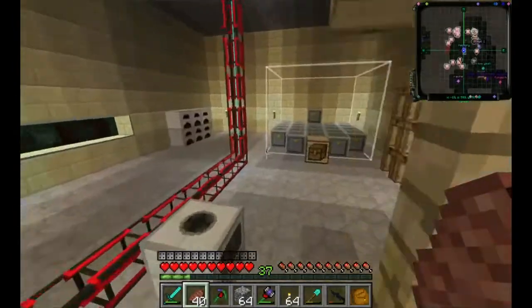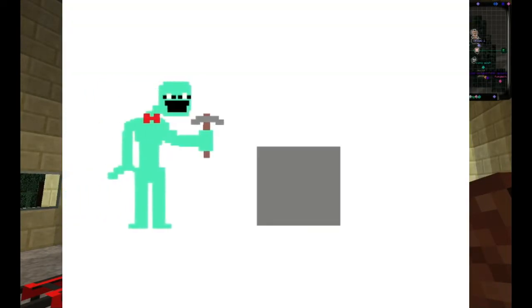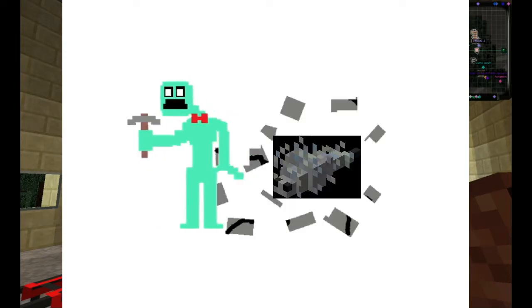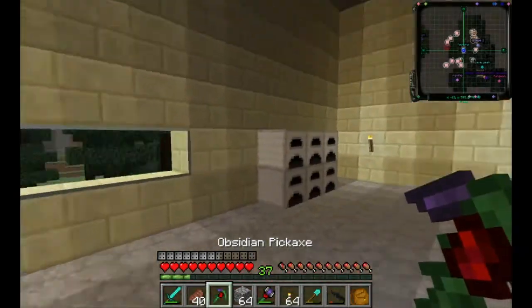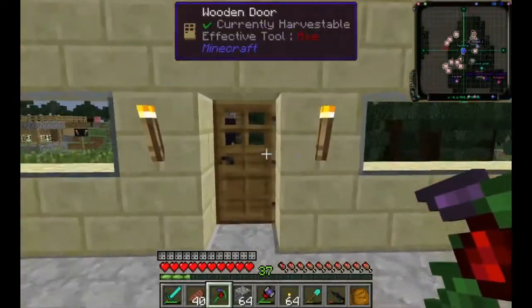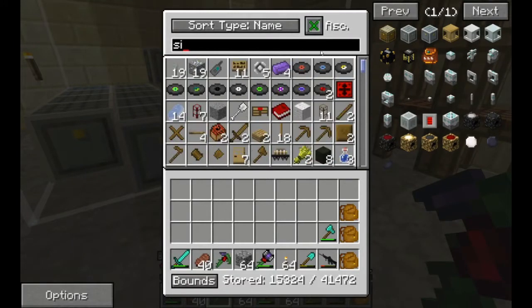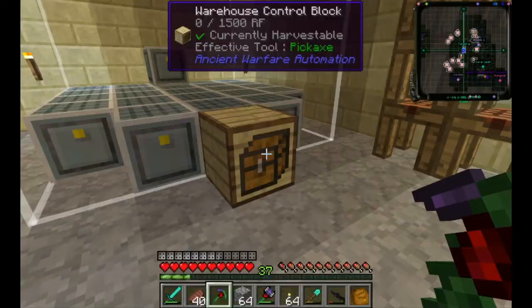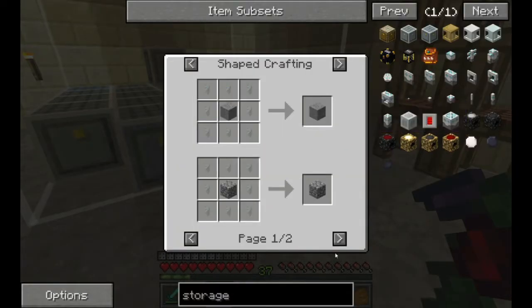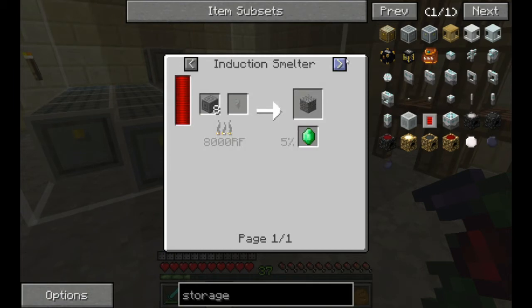We need diamonds, and I also found silverfish underground. I was walking along and there were silverfish in a rock, just randomly - not like a stronghold thing, just randomly underground. I don't know if that's a result of a mod or if vanilla Minecraft actually does that. I got some silverfish scales which are added by Ganny's Nether. You can make monster eggs out of them, and you can smelt them to get emerald.